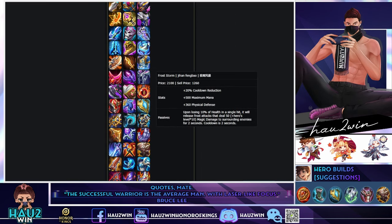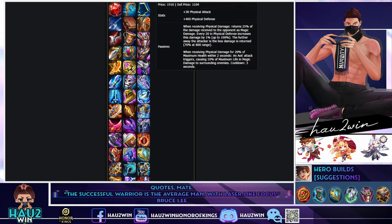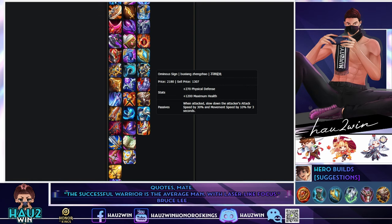For armor it's either Thornmail or Ominous Sign. Thornmail causes you to release magic damage back to enemies when you receive physical damage — great against burst melee assassins who jump onto you. Ominous Sign reduces the attacker's attack speed by 30% and movement speed by 15%, which is great if you're versing ADs relying on attack speed, like Lu Ban or Ho Yi. Take Thornmail when enemies are grouped or jumping on you, and Ominous Sign when they rely on attack speed from range.